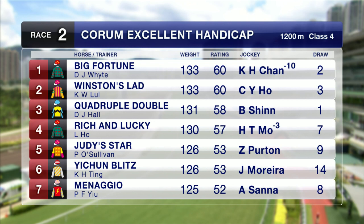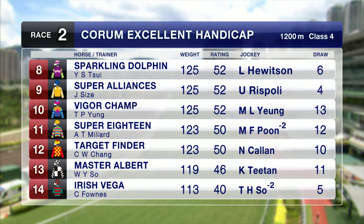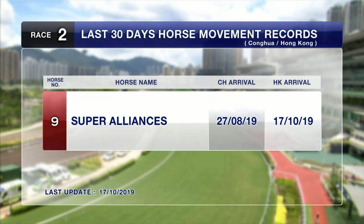Newcomers: Rich and Lucky by Kingman, Minagio by Written Tycoon, Sparkling Dolphin by Exceed and Excel, Super Alliances by Zichinto, and Vigarchamp by Mossman — they're all on debut. Super 18 Target fired to Master Albert, and Irish Vega has his first start for the new yard of Casper Founds.